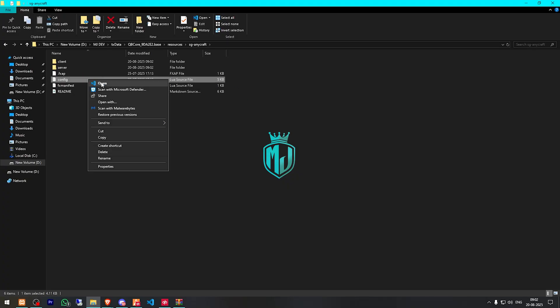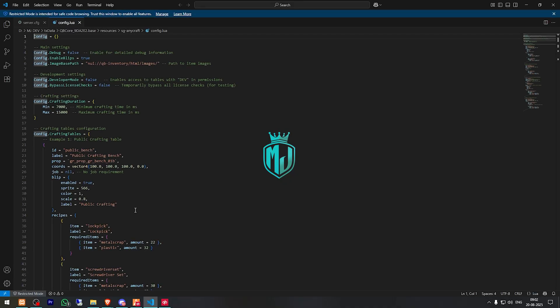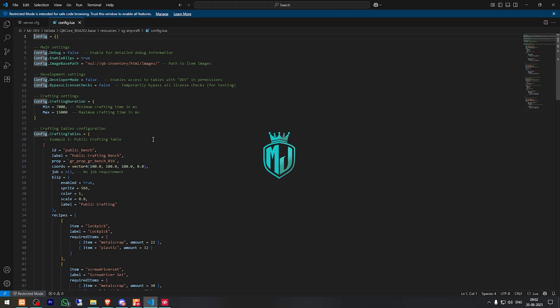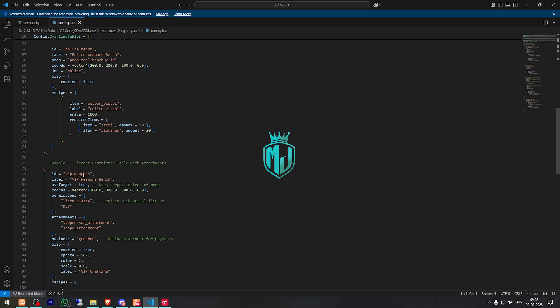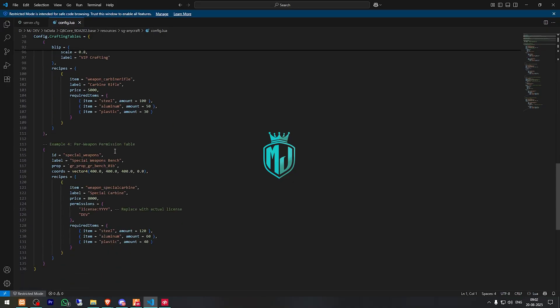Then we have to open its config.lua file as well. We'll ensure it right here. In the config.lua file we have crafting duration, crafting tables, and these are the recipes. We can add more items as well. There's also a job-restricted crafting table for police, and one that works according to license. You can also specifically provide access to a particular player, and then there's the weapon permission table.